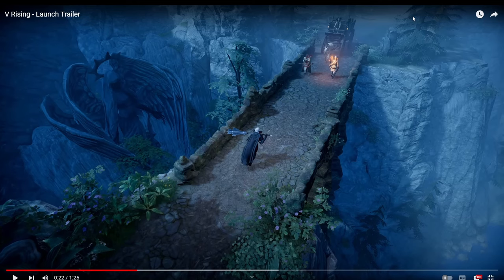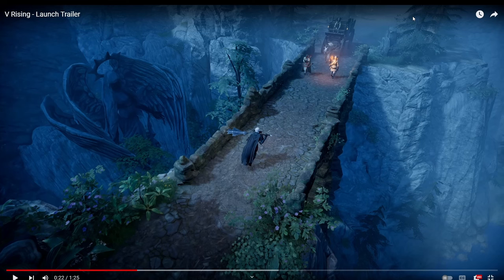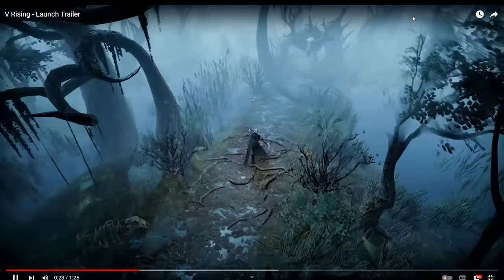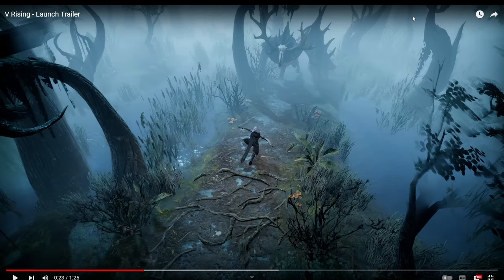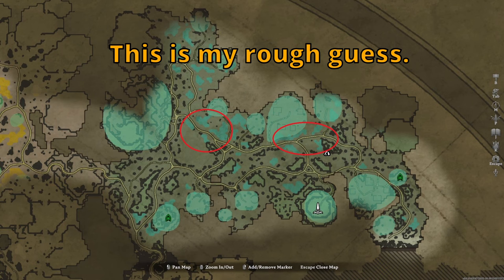This area here looks like the crossing between Dunlea and Farbane — that's very interesting. These are definitely Dunlea militia units. Okay, looks like I was right about Behemoth. Gorecrusher is over here going on a nice stroll through the swamp maybe. This area looks really familiar to me. I want to say it might be near where Modka might be, but I'll have to double check the map to confirm.